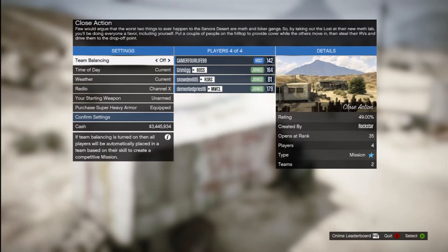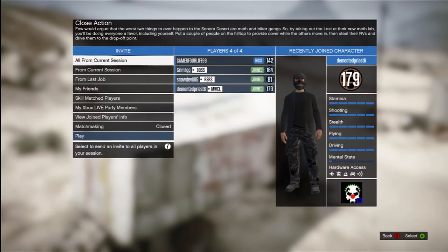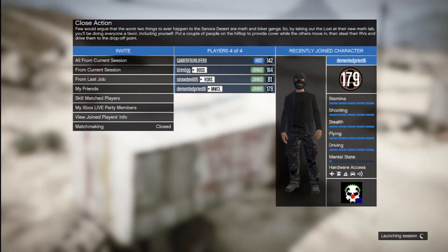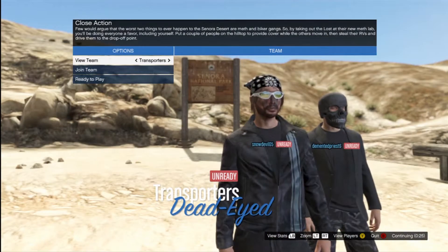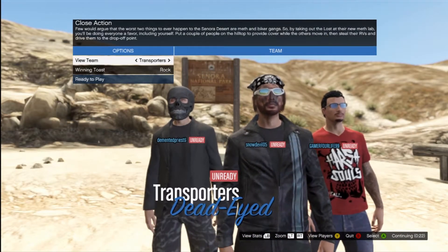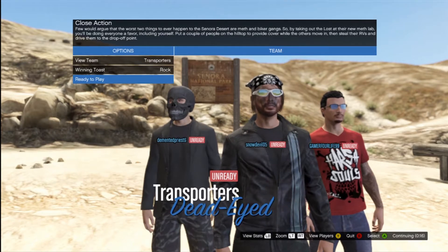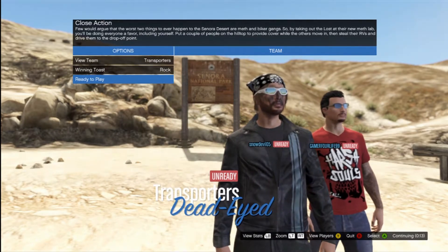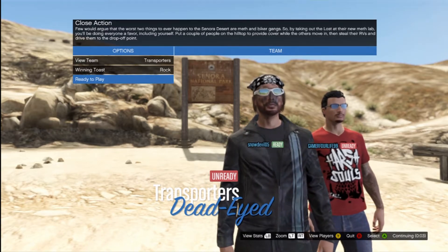The new High Life pack has come out and this is one of the added jobs they put in the list. You need four people to start this mission. Once we did it we were like, I don't really understand why we needed four people. Obviously you got two RVs, two different destinations, whatever the situation may be. I guess there's two RVs and each area has a sniper vantage point where a sniper can lend you some hand, but me and my buddy Demented Priest could probably do this mission by ourselves.